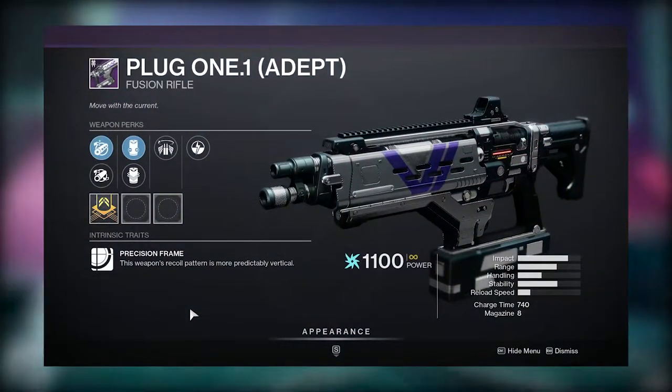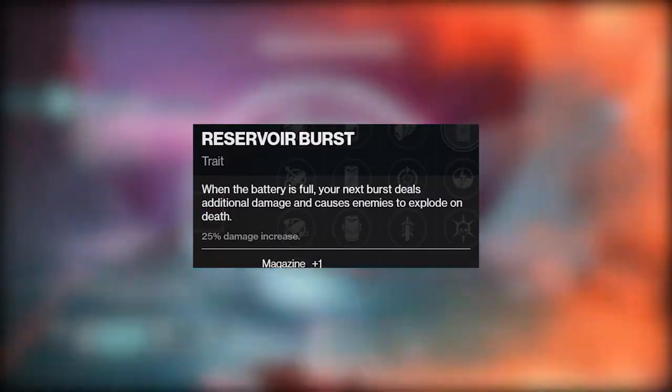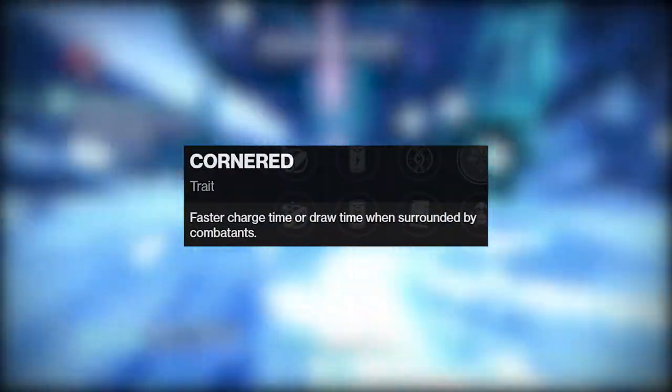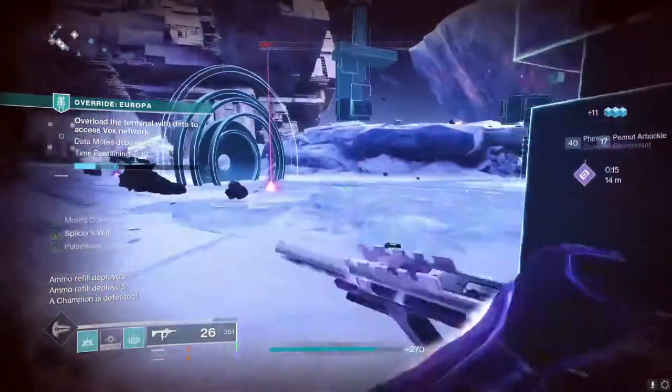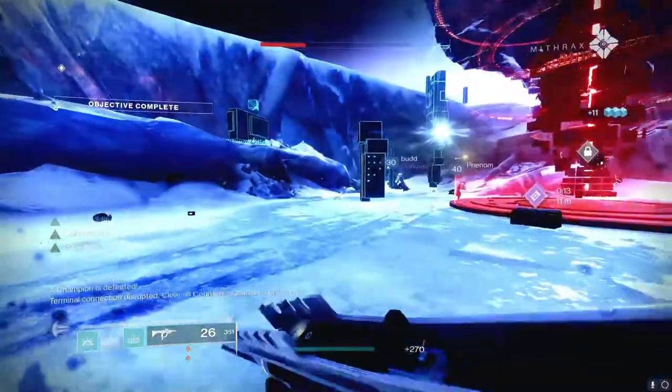Next up we have the Plug 1.1 Precision Fusion Rifle — the first non-ritual weapon that can roll Reservoir Burst. Plug 1 also features a unique new perk, Cornered, increasing draw and charge time when surrounded. This is also going to be the first adept weapon to grab when the Grandmaster playlist opens up in a few weeks.